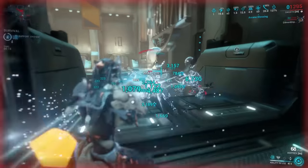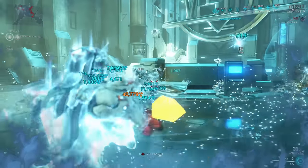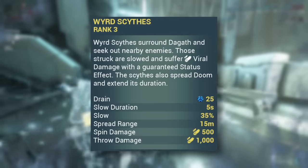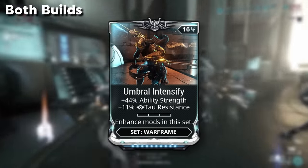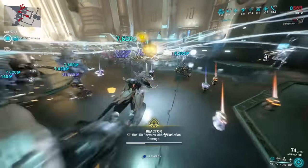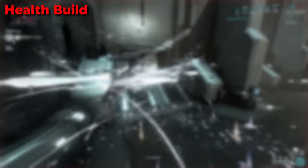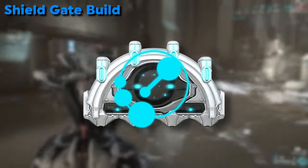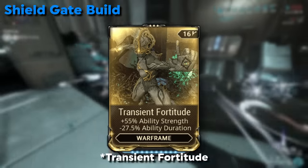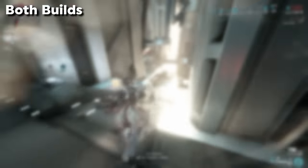Since Dagoth is very energy-hungry, use Flow or Primed Flow for more maximum energy. Ability Strength is your primary focus regardless of build — it increases the crit buff from her 3, intensifies the slow from her 1, and boosts damage from her 2. I personally used Umbral Intensify combined with Blind Rage, and for the Shield Gate build also Molt Augmented in the arcane slot. To compensate for Blind Rage's efficiency reduction on the HP build, Citrine's and Varuna's Helminth skills serve as excellent energy sources alongside Hunter Adrenaline, which converts health damage into energy. For the Shield build I used Arcane Energize, but Narrow Minded instead of Blind Rage or adding Streamline also work. Add Stretch on both builds for more range, which is great for her 1.